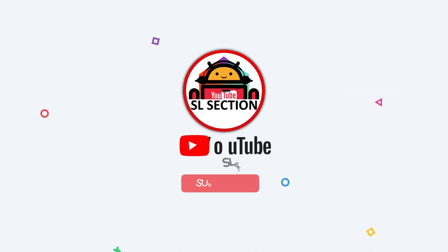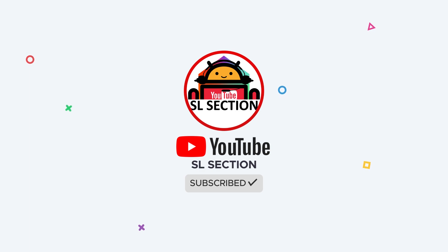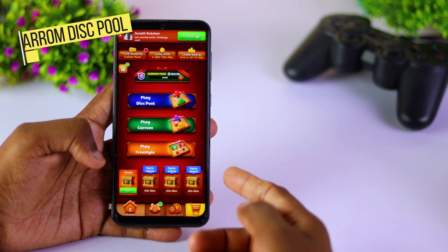Now let's talk about this video. I have been talking about mobile games most of the time. This game is called Carrom Disc Pool, also called Goddard and Patan, so we can play the game.